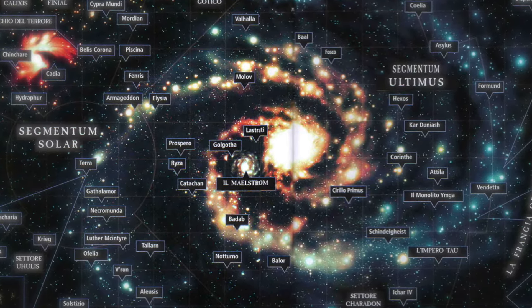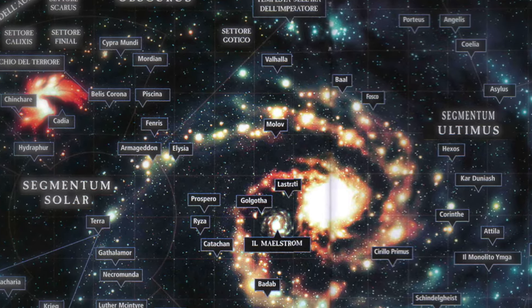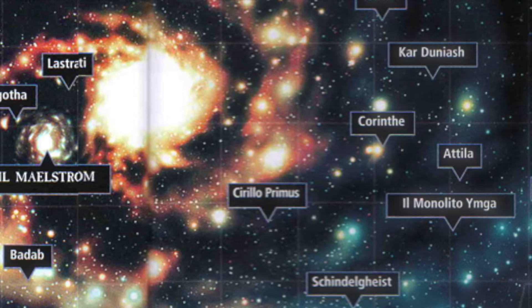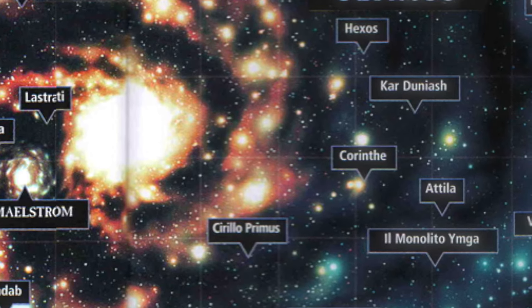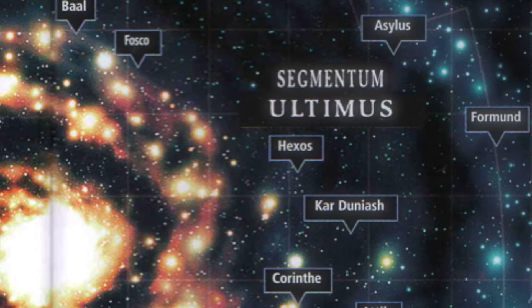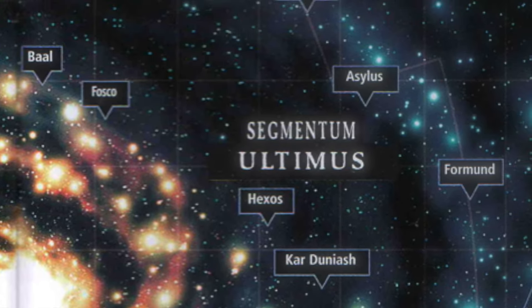A small detachment of Blood Angels have been ordered to engage and destroy a Genestealer Cult that have infiltrated and infested an imperial planet, Gilmyra Primus, in the Segmentum Ultimus sector of the Imperium. Their mission is to kill the head of their brood, their Patriarch, and sever the head of the Hivemind.